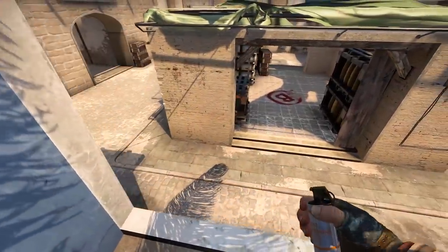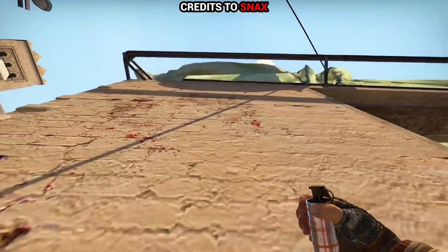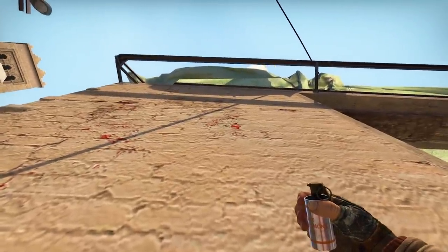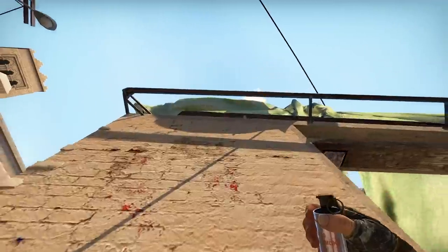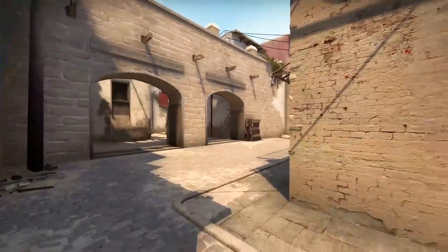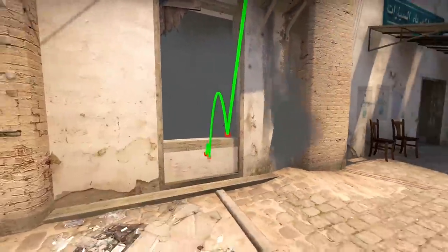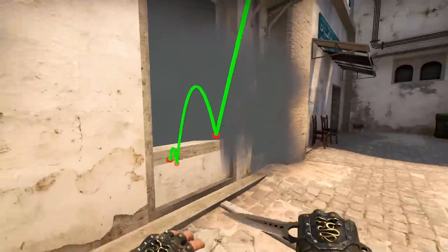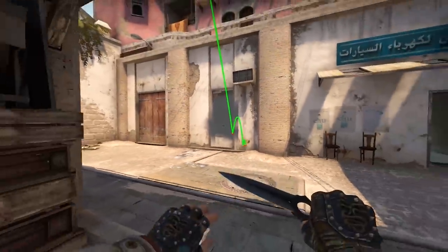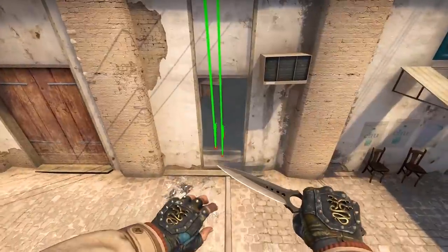A smoke idea straight from Snacks' stream — Mirage B bombsite. He hugs this wall under the red marks, aims in the middle of those, then goes straight backwards till he hits B apartments. If you're ready, left click throw. It's a pretty safe spot if you have B short control, and this throw results in an easy but slow market window smoke. The lineup allows you to make plenty of mistakes, so just go with your feeling.